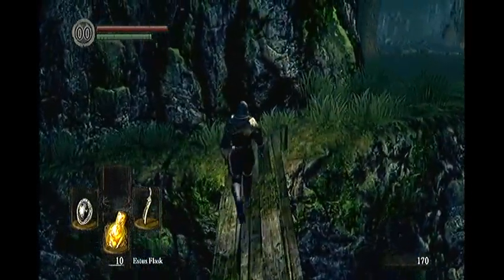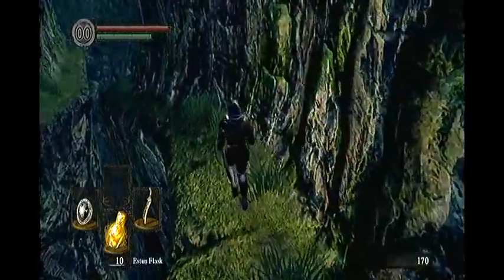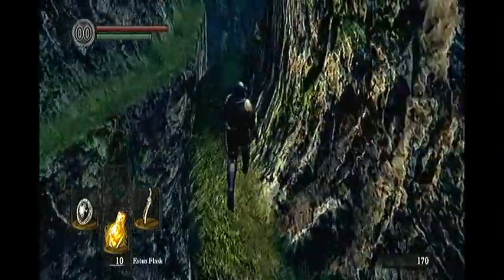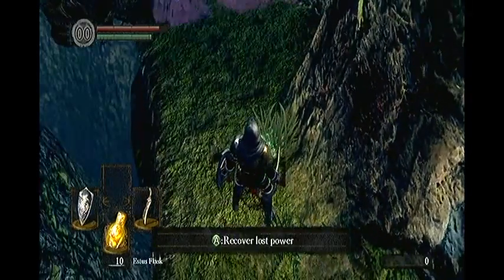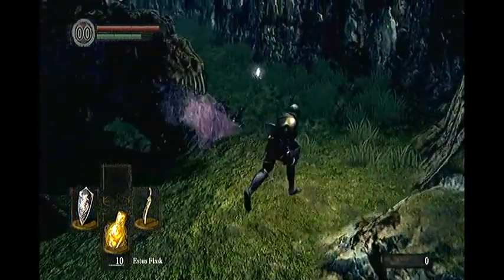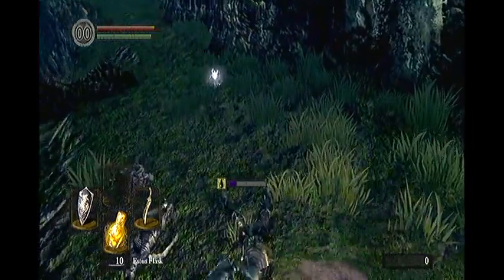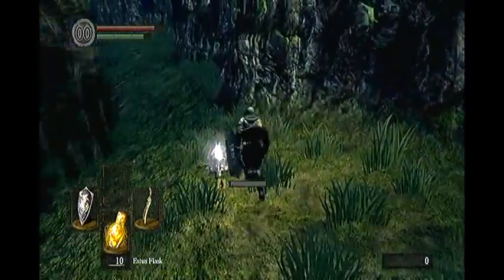Cross over the small narrow bridge and now you want to walk facing the cliff face. Do not roll off as obviously you will die. You'll see a bridge in the distance that holds the undead dragon. Let him throw up as much as he wants, then when you get the chance run and jump into his boil. You will take a small amount of damage but you will not be poisoned and you will not die.